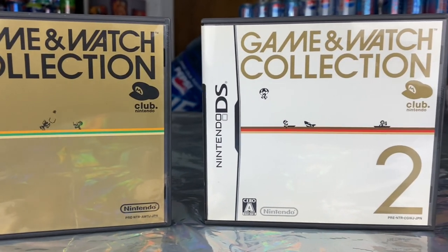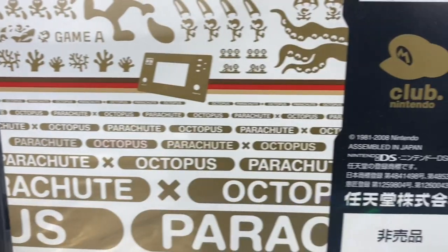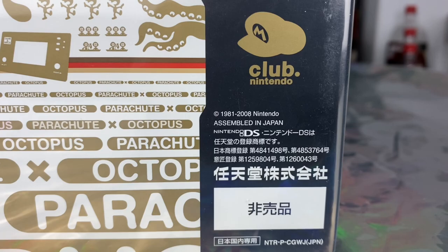Game & Watch Collection 1 and 2. These were limited edition games that were only available through Club Nintendo, where people could redeem their points in order to get the game.